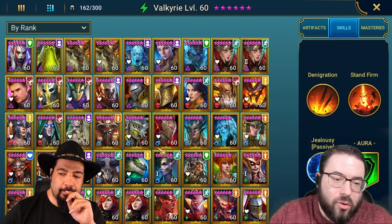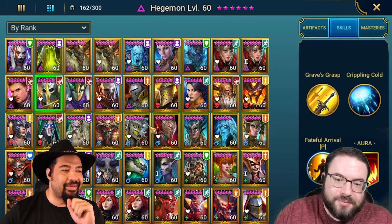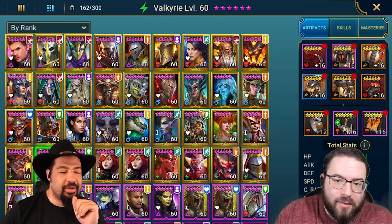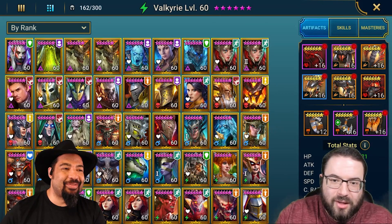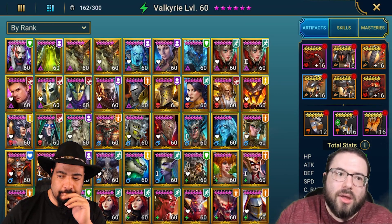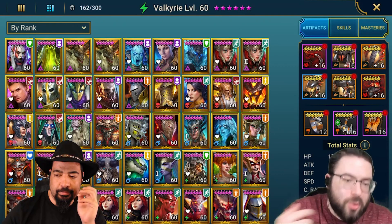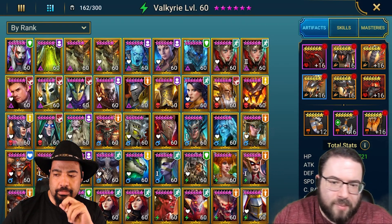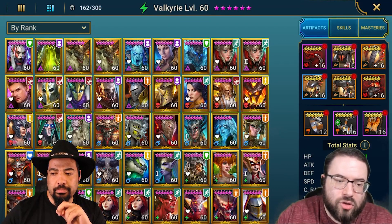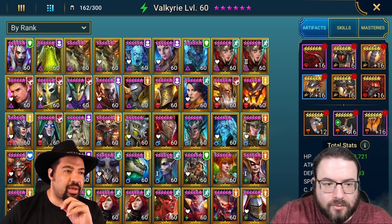We definitely need to change your Hegemon build — that is unacceptable. We can look at Valkyrie too; she doesn't have your best immunity gear so we can switch that up. The funny thing is, you don't need crazy gear on her because you don't need to focus as heavily on speed — she boosts so much of her own turn meter. You can run her around the 220 to 230 speed range and she'll skyrocket her own turn meter, so you can focus a lot more on accuracy.